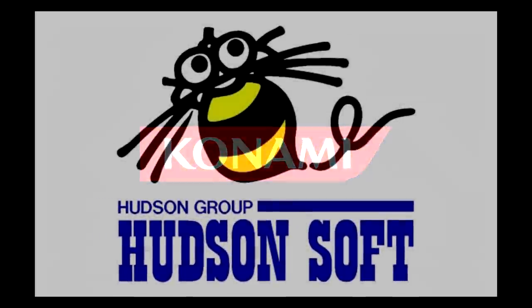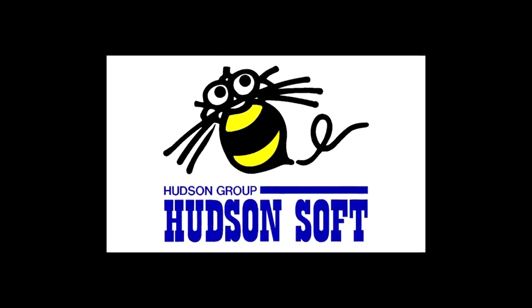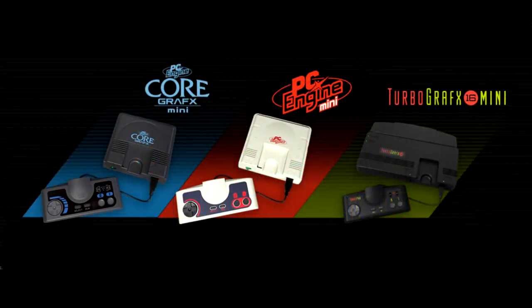Some of you may have noticed that this new TurboGrafx-16 Mini is being released by Konami. This is because Konami became the majority shareholder in Hudson Soft, the original owner of the PC Engine IP in the early 2000s, ultimately absorbing the entire company and their games in 2012. The TurboGrafx-16 Mini will see a worldwide release on March 19, with a CoreGrafx Mini coming to Europe and a PC Engine Mini coming to Asian regions.